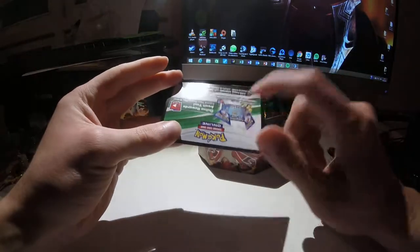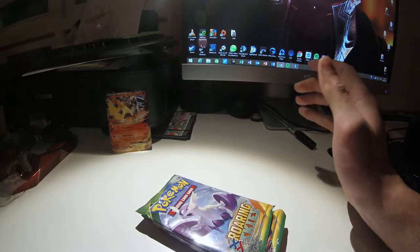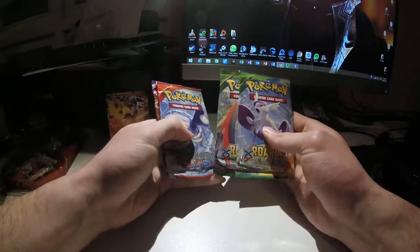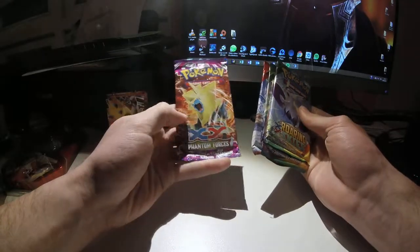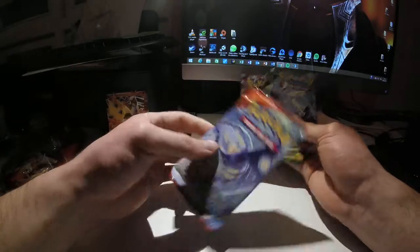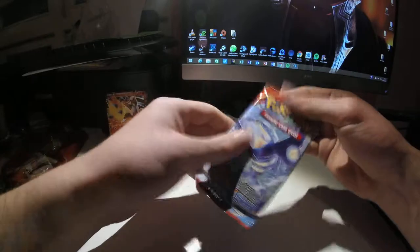Here's the code card for the Blaziken deck. Now it's time to take the booster packs out. We've got two Roaring Skies packs with Latios on the cover, a Primal Clash with Primal Kyogre on the cover, and a Phantom Forces pack. I'd like to open Primal Clash first, then Phantom Forces, then the Roaring Skies packs.